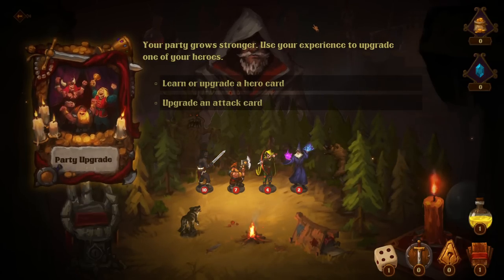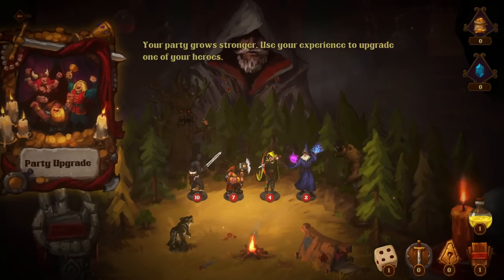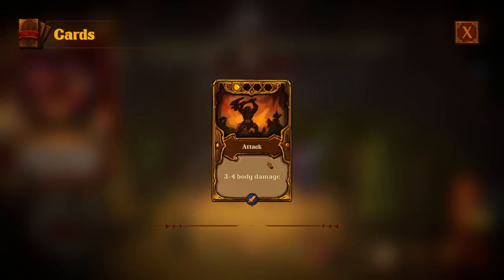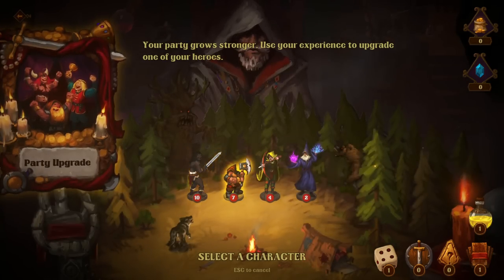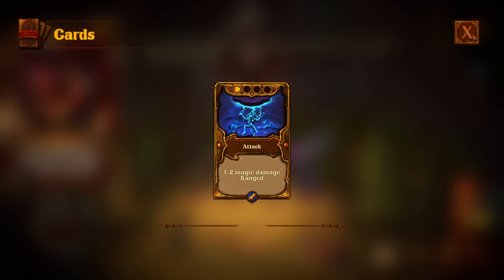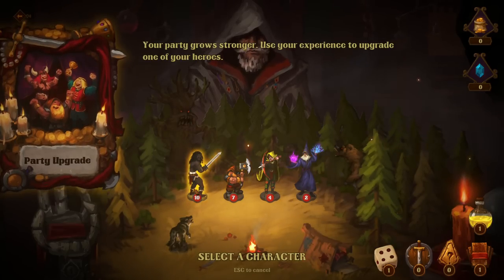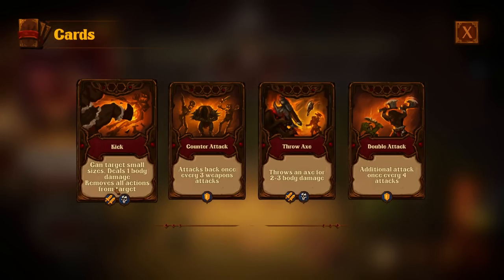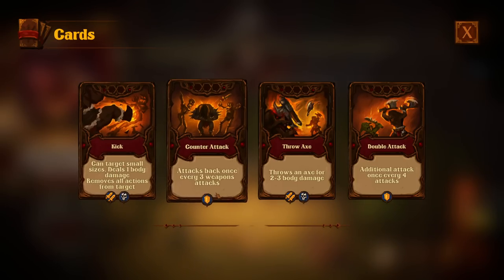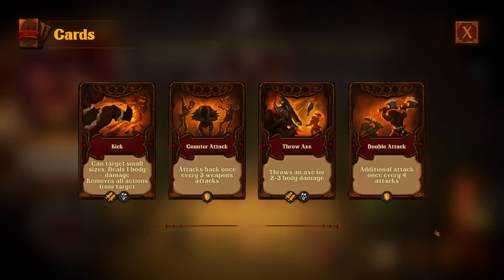Your party grows stronger — use your experience to upgrade one of your heroes. Learn or upgrade a hero card or upgrade an attack card. I'll actually upgrade the wizard — and now we're gonna really have to protect her. Oh, we get to do both! Can target small sizes, deal one body damage, remove all actions from the target. Attacks back once every three weapon attacks, so it's kind of like a passive. Throws an axe for two to three body damage once every four attacks. I'll go with counterattack for now.